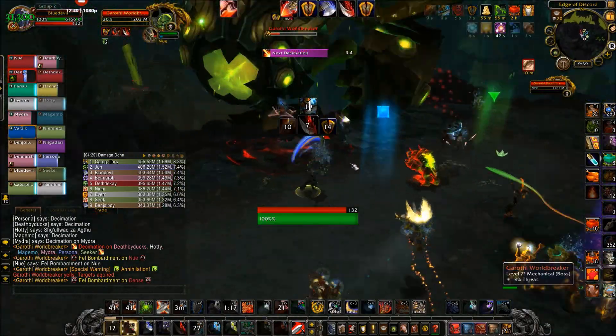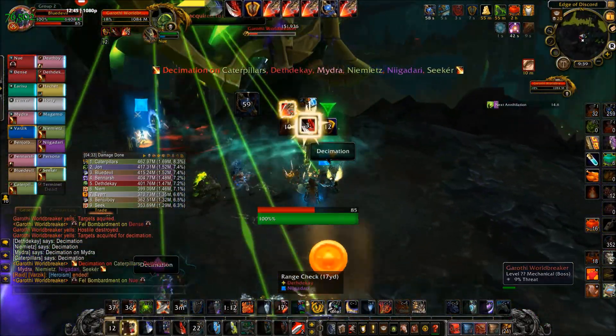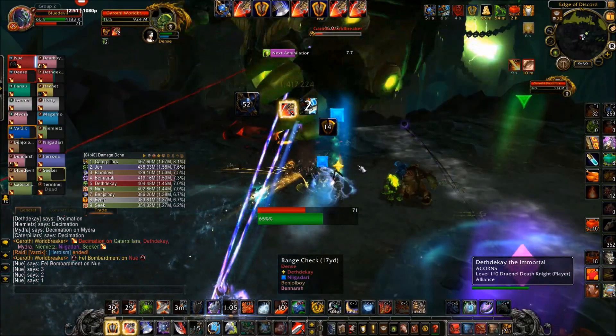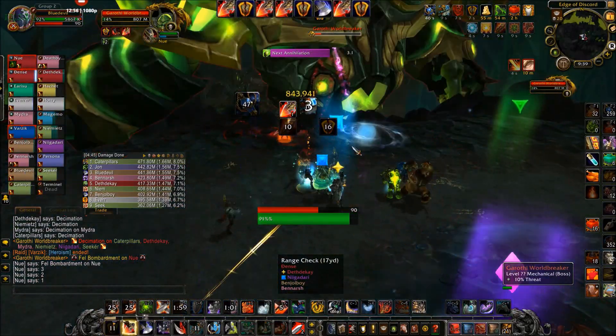Luckily with this tier, all of the Relic drops in Antorus are usable, and because of the Crucible, any of them can luck into the top trait. You can very easily get a Relic that has Precise Strikes or Exploit the Weakness and have them Crucible into the other trait, and that's going to be your ideal Relic to have.